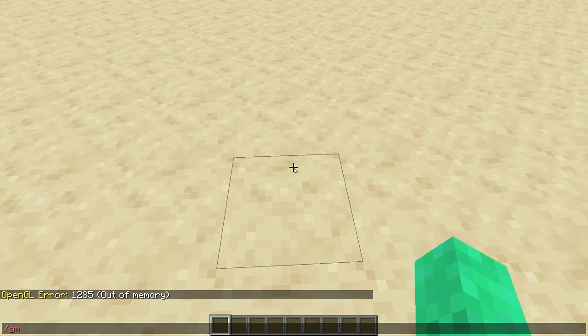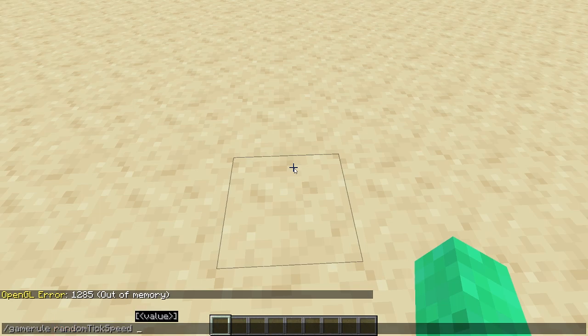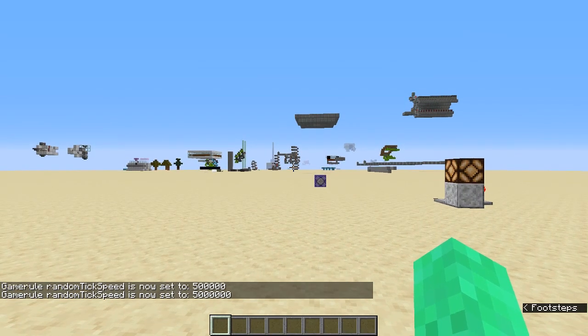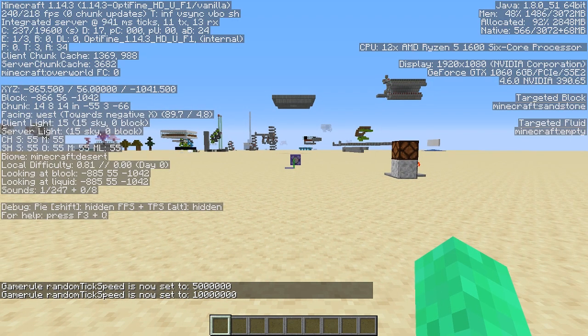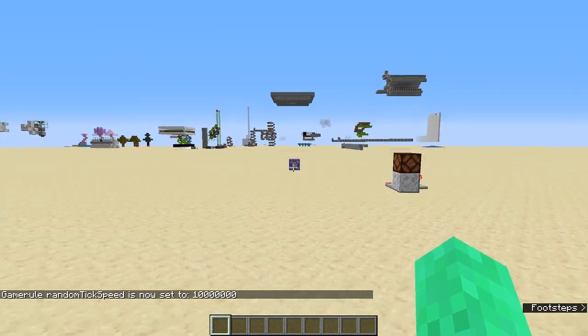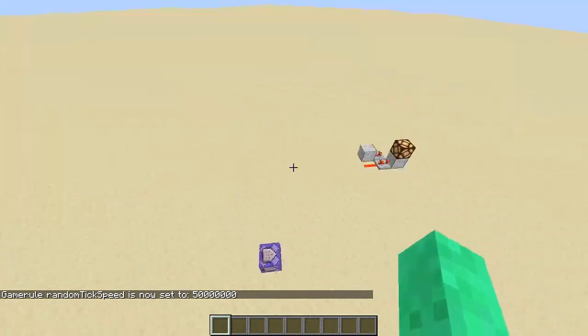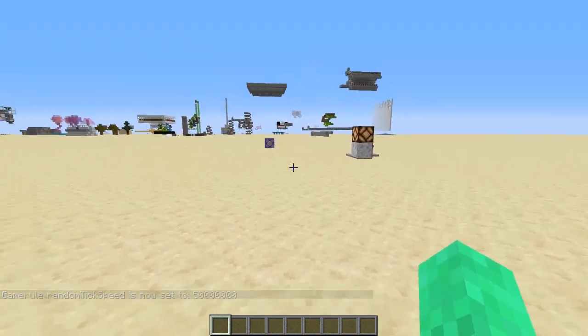We want to set randomTickSpeed to a relatively high number. This can differ depending on how good your computer is — if you're on a pretty bad laptop, I'd recommend starting with 50,000 and increasing from there. I found that about 50 million works for my computer. Now you can see the millisecond ticks are up in the thousands, so it should teleport me back about every second. Let's go even higher — set this to 50 — and now we are not being teleported back at all. You'll notice the redstone clock with the lamp has totally stopped.